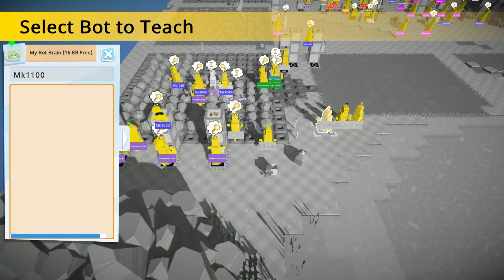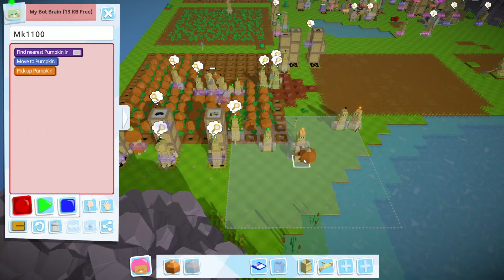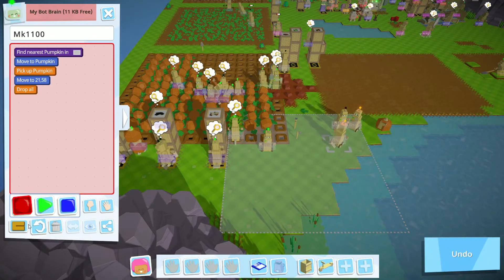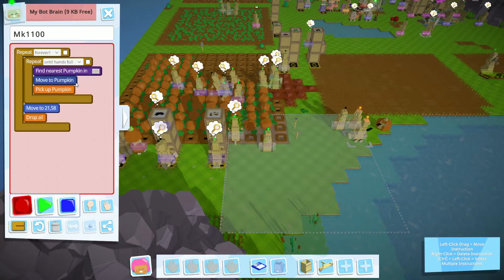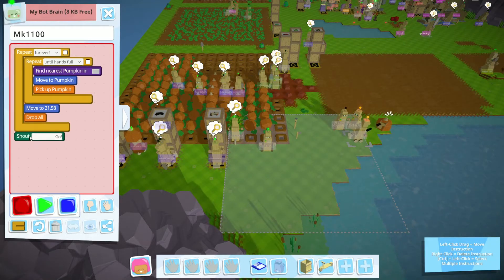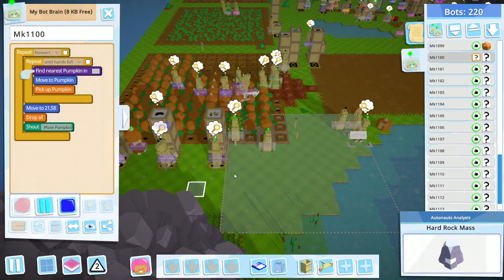Let's suppose this second guy will grab the pumpkins that are located here and move them here — or do whatever. That is his job. He will grab pumpkins and drop there for some reason. And after he drops, he will shout for more pumpkins. You can write whatever you want there.